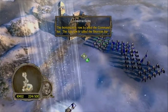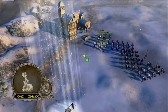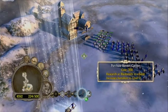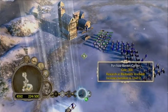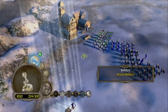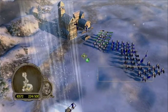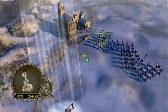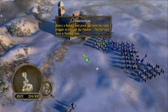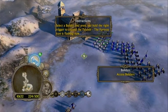Hold down the right trigger — the mini-map or Palantir has some commands. You hold down the right trigger like a shift key. Hold right trigger, press up on the D-pad to find the builders, then press A. I have to hold down the right trigger the whole time.